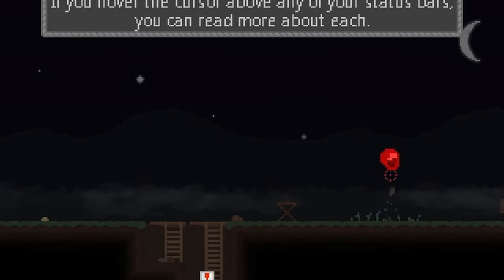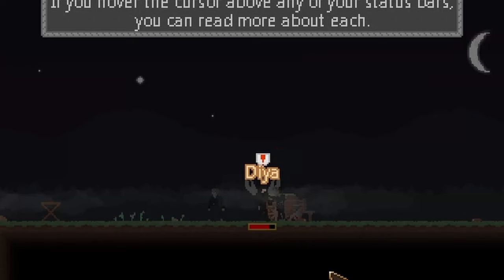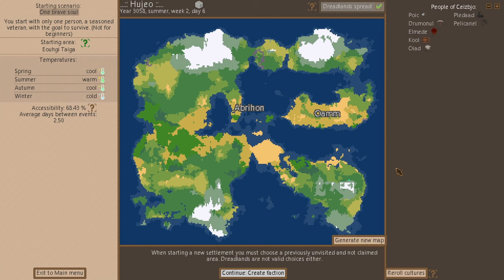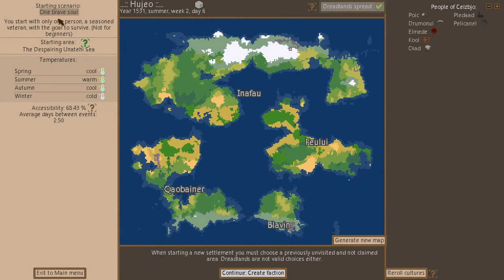Attacking from behind, taking him out. Hello, and in today's video we're going to be playing Grim Realm. I've set myself a challenge: we're going to generate a new map and play on the hardest difficulty with just one lone survivor. This scenario is called 'one brave soul' — you start with only one person, a seasoned veteran. Not for beginners.